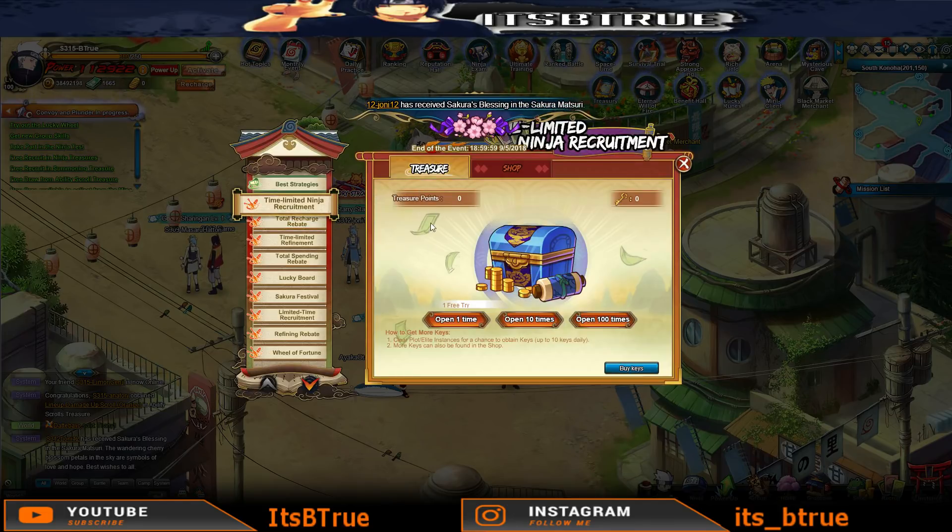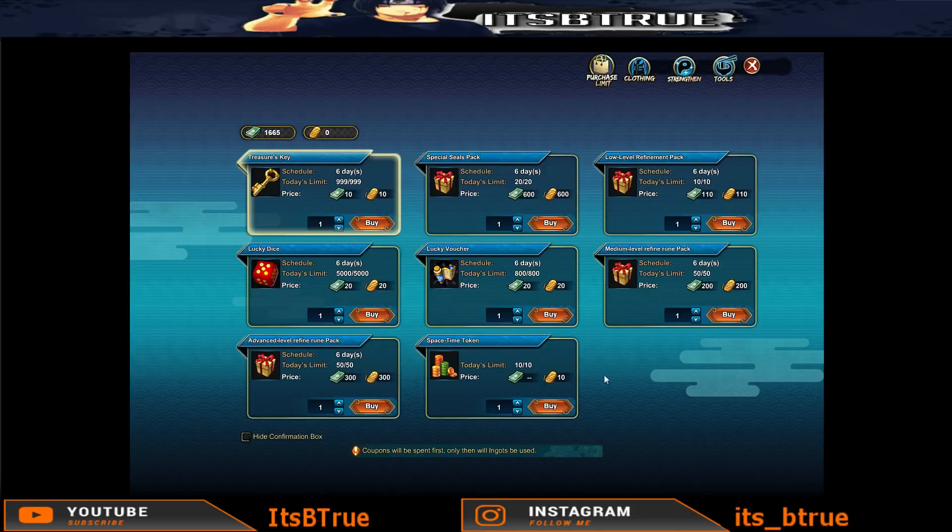We're starting off with the time-limited recruitment. You get one free try every day. You can click on that and you get some points. On average you're going to get about four - generally somewhere between three and four for most of them. You can get keys up to ten a day by doing plot and elite instances, and you can also buy the keys for ten coupons.